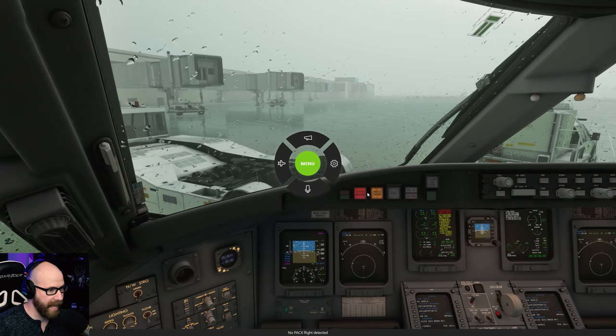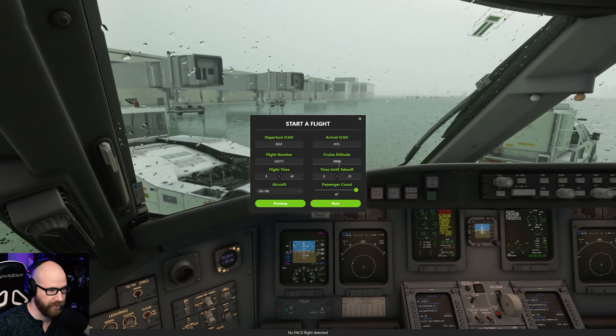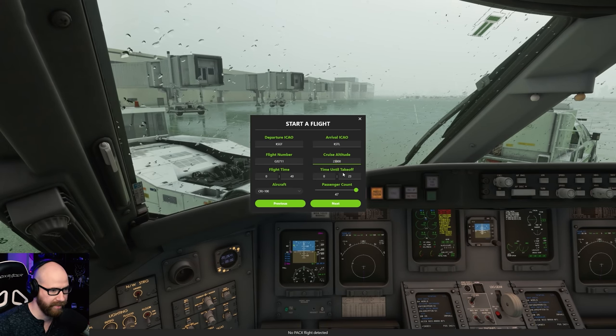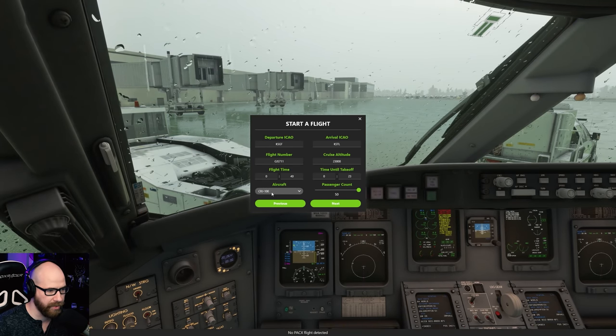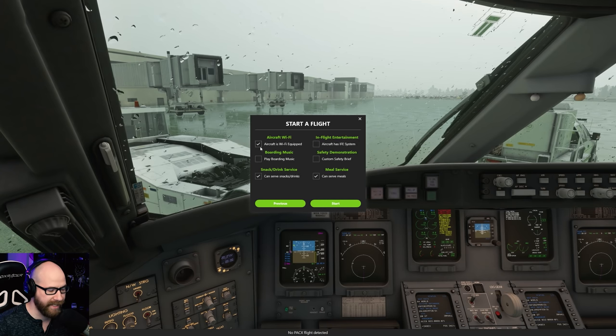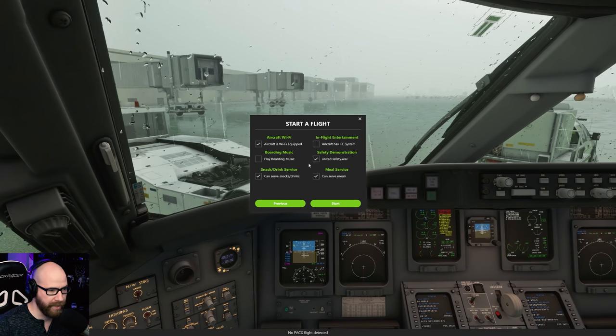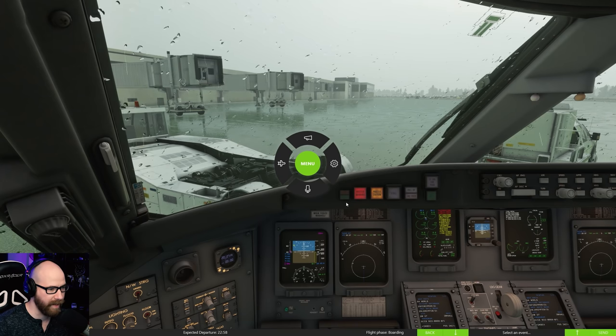Let's open up Pac-X and get a flight going. Springfield to St. Louis, cruising at 230 today - 29,000 is not going to be attainable. Flight time about 40 minutes. Passenger count will be maxed out at 50. Aircraft is CRJ 100 - that's fine, that's how the configuration is set up, not a 700 series. Wi-Fi, yes we have it on board. Custom safety briefing - I'll grab that. United Safety Wave ready. No meals on board this regional jet. Hit start on that, and everybody's getting on board.